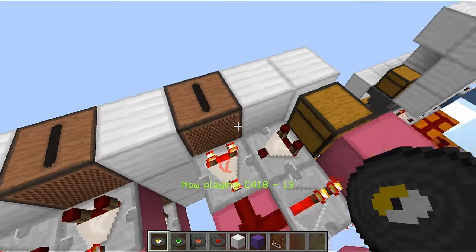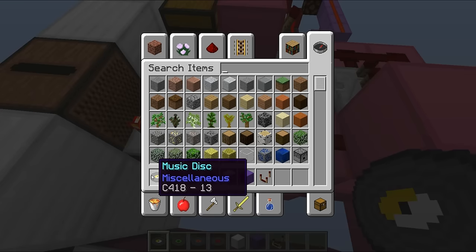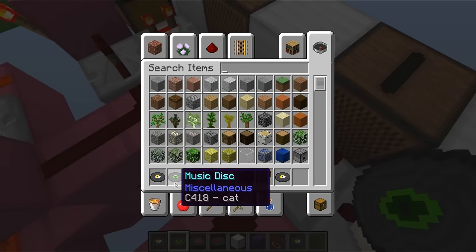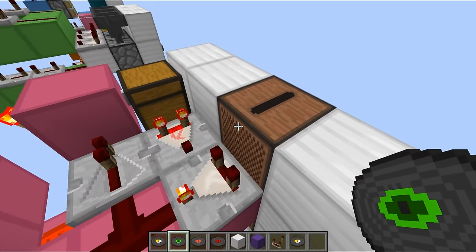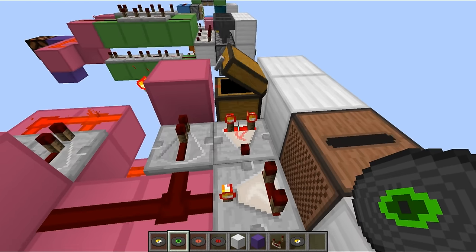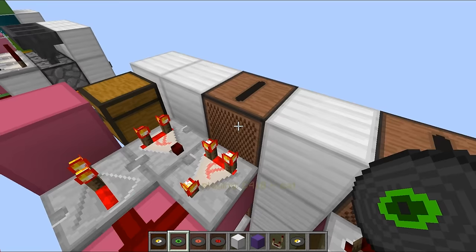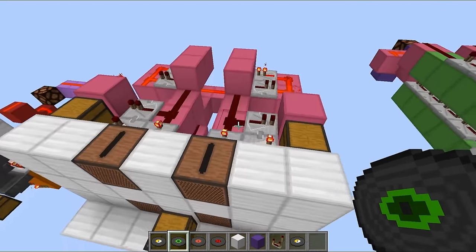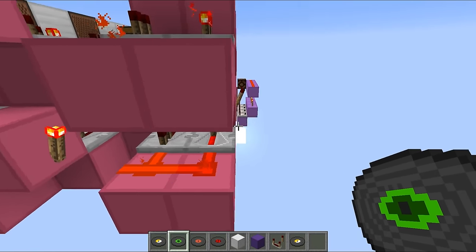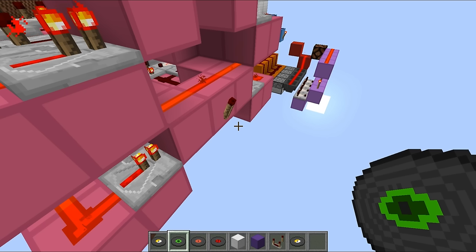For example, if a music disc gives off a signal strength of two, we put the comparator in subtract mode and subtract a bit of signal to make it only power the correct block. You combine all four circuits into an AND gate and then you have one redstone output. It's all very involved but makes sense once you understand how comparators work.